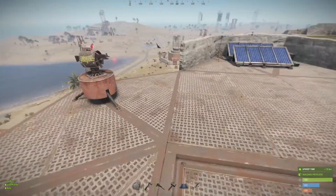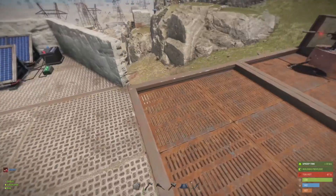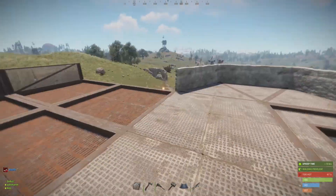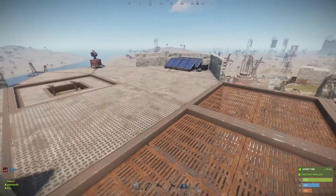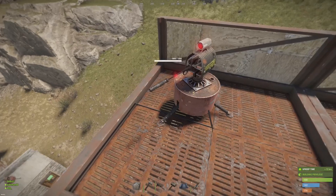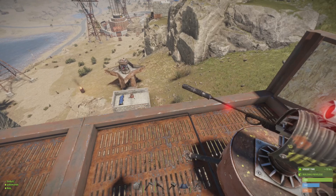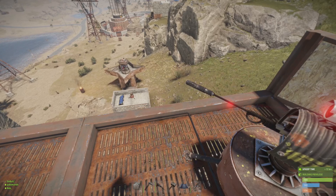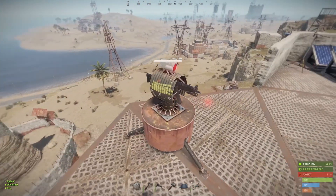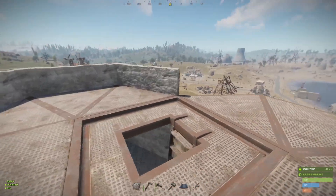On the roof, throughout the wipe I've been using this as a landing zone for the minicopter. Now that the SAM site is active I obviously can't do that — I'm not even sure if I'll be able to take off from there, but I'll give it a go. We've got a couple of turrets: this one's a bolty covering the slope towards my base from down there, and this one's covering the roof in case somebody does manage to land up here.